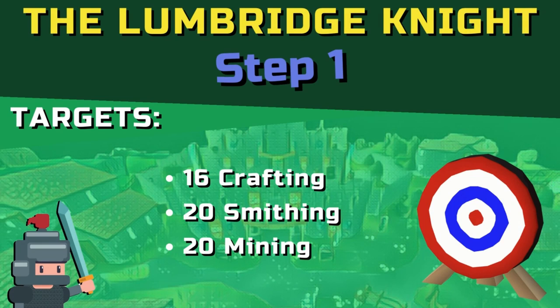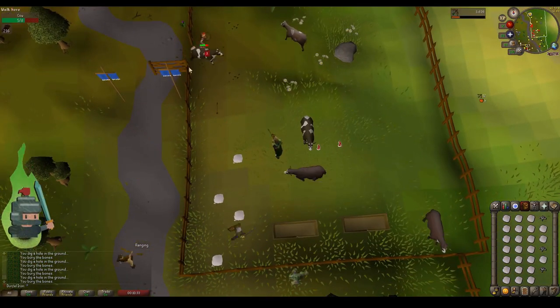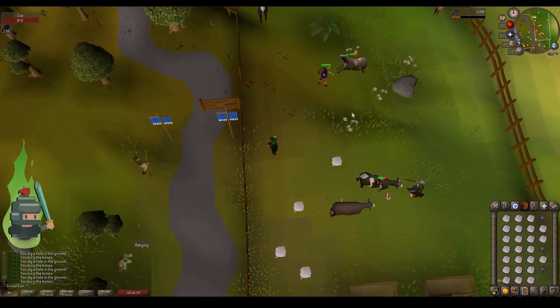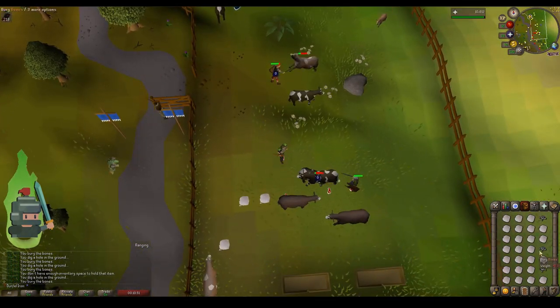Let's set some targets and then I'll explain why I've set these targets. To start effectively making a little bit of money in free-to-play in the early part of the game — at low levels — you need 16 crafting, 20 smithing, and 20 mining. You need these specifically because this allows you to craft and mine silver symbols, and that is essentially how we're going to make money.